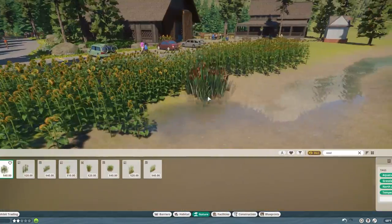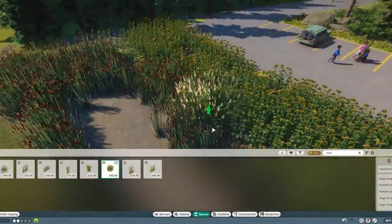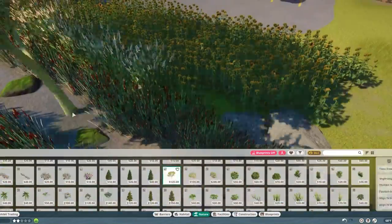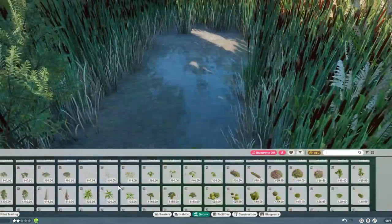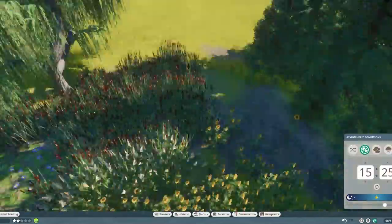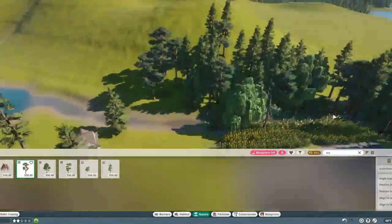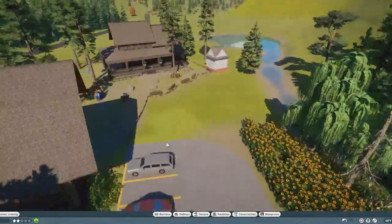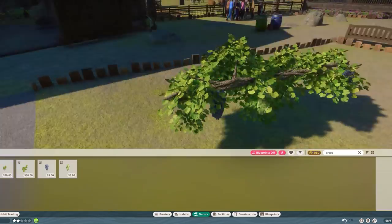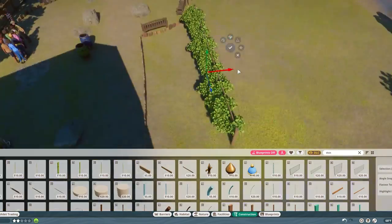Added some water here — didn't show any terraforming to add the water since adding water in Planet Zoo is definitely a challenge. But the little pond and creek here is mostly standing water — water comes rushing off the hills, hits this valley. A side effect of building the parking lot is that there's no place for the water to go toward the barn anymore, so instead it kind of has to sit there — that's why we have this kind of wetlands area.